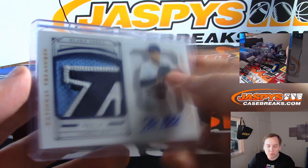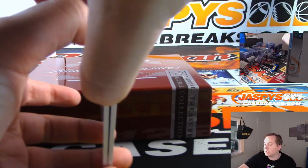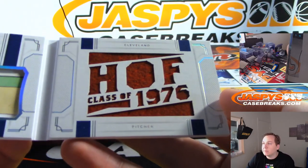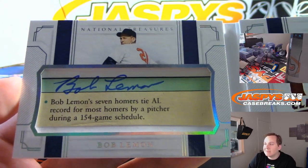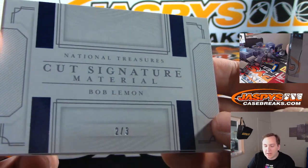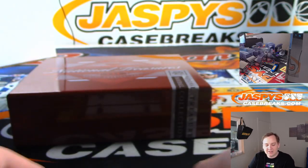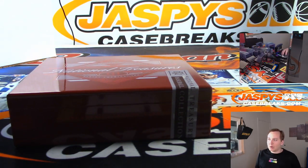Blake Snell — sweet patch on there. And the final hit of the break is cut signature material: it is Bob Lemon cut auto and a piece of the jersey, Hall of Fame class of 1976, numbered 2 of 3 — why not Ed? Ed gets three out of the four booklets, gets the Bob Lemon. Thanks everybody for getting in — that was NT Random Number Block number one.